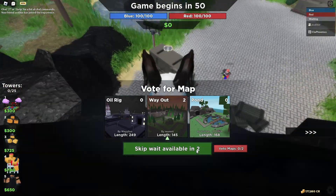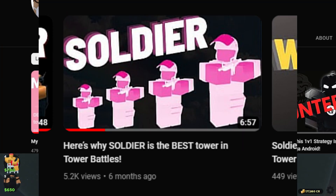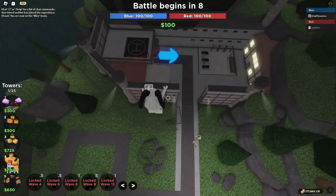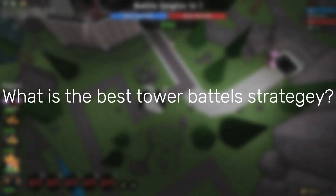I do talk a lot of shit about a lot of different strategies, but you might be wondering: what is a good strategy? More specifically, what is a good 1v1 aggro strat?